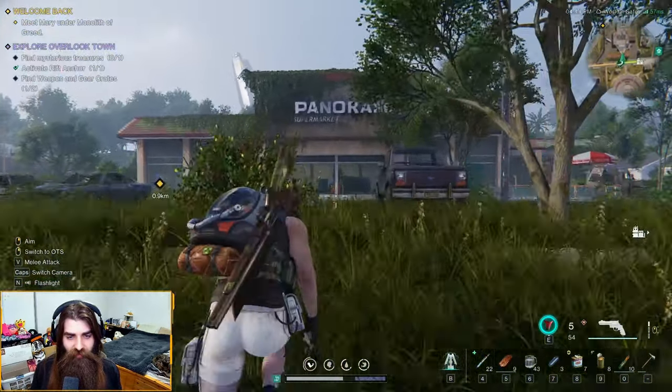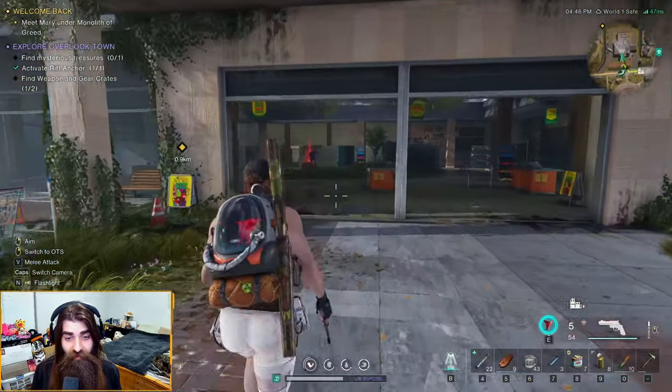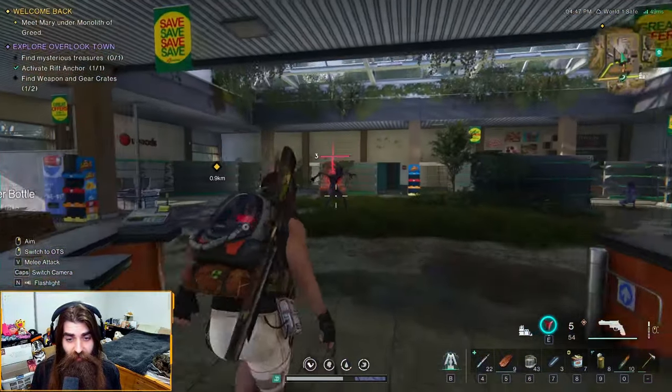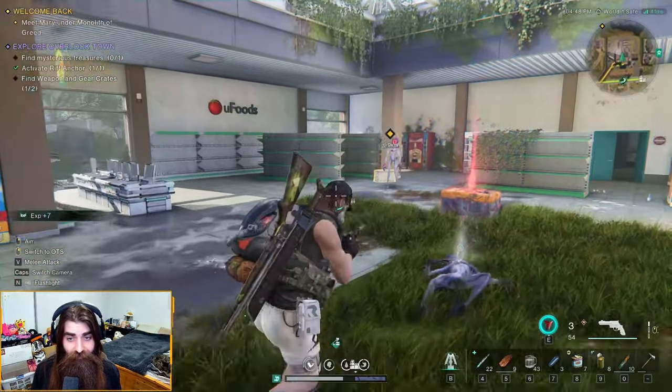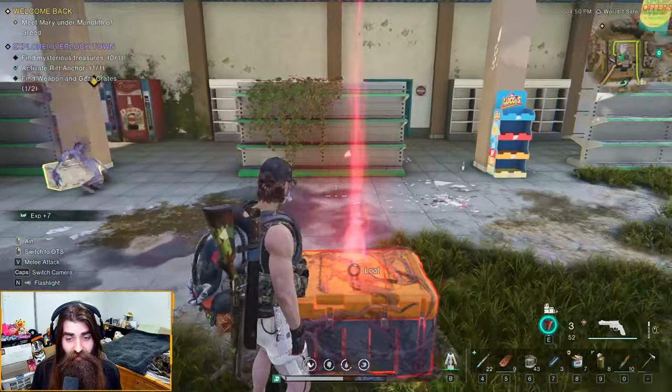Once you've got yourself the Rift Anchor, you're just going to want to run into the Pamarama Supermarket over here. There'll be some guys doing a little bit of a jig — take them out, and you get your crate right here.